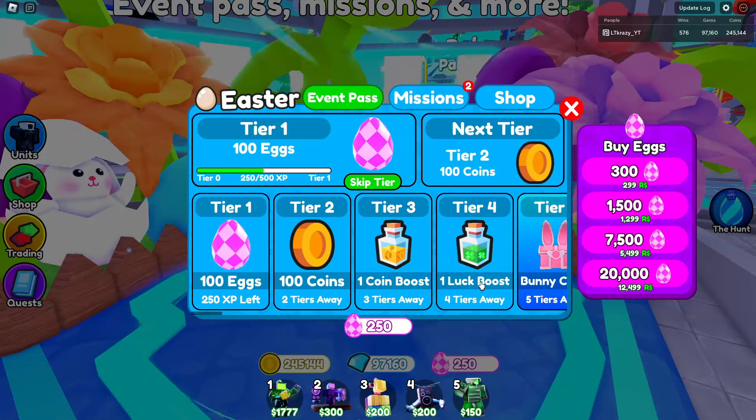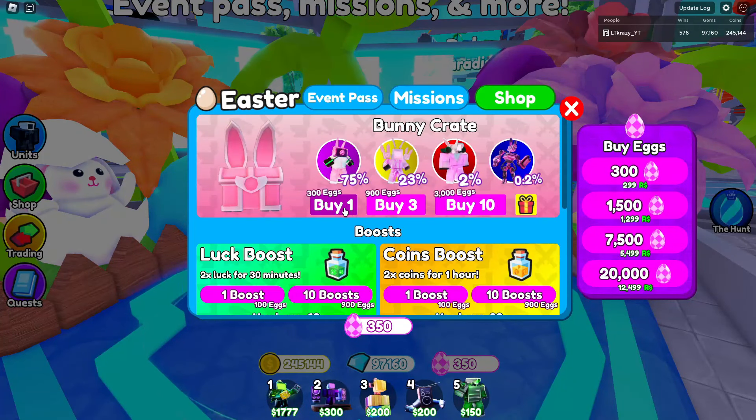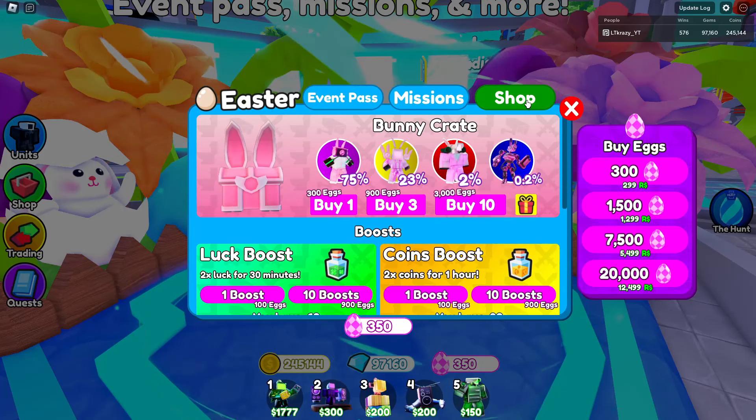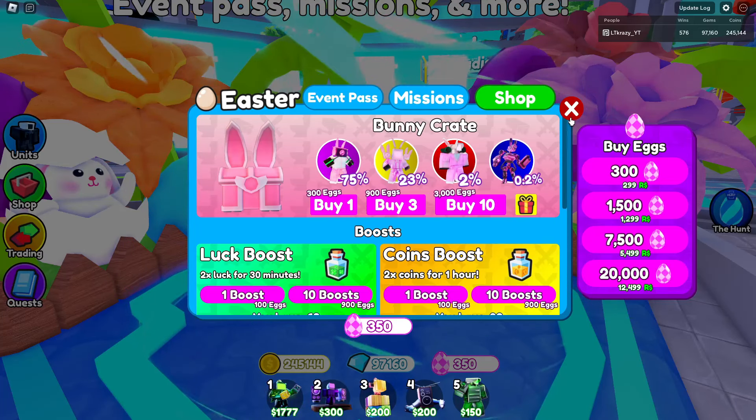We won — 250 egg currency and 1,600 coins! We're gonna be making bank on stream. Back in the lobby it's working — they must have fixed it. We also completed some missions: 500 toilets defeated and win Easter mode one time. The shop costs 300 egg currency per crate, so you basically have to play two matches to get one chest. But we can work with that.